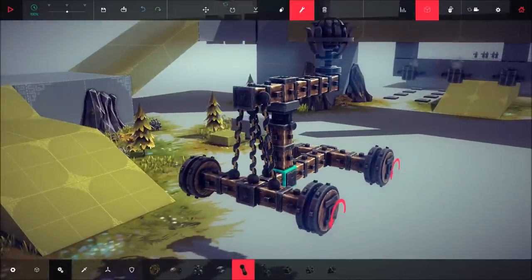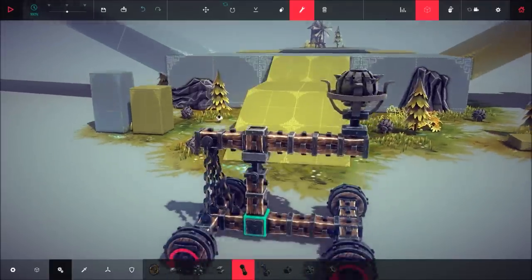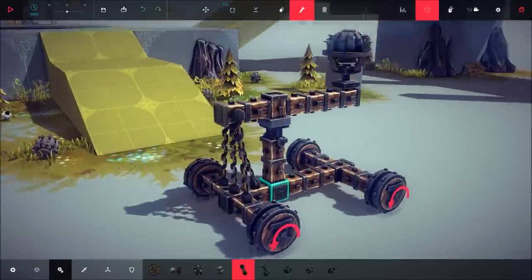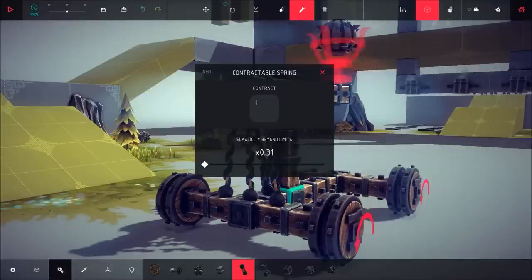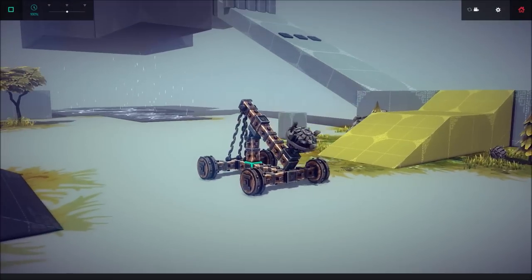You want to edit the springs though, because with four springs it stops the catapult from going back and sitting back — it springs right back up. So go to the springs and drop them down to their lowest point. What should happen then is it should just drop back.